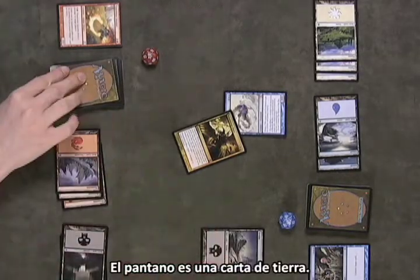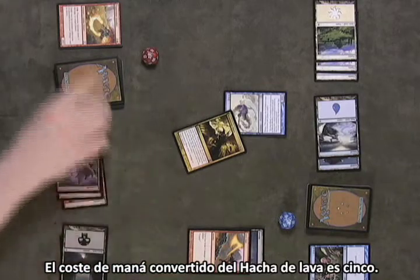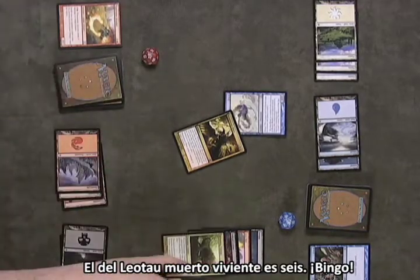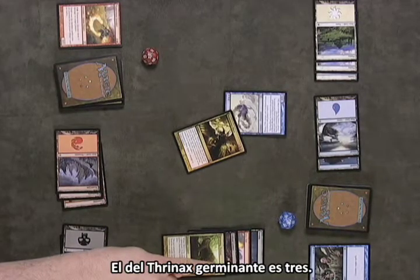Swamp is a land card. Lava Axe's converted mana cost is 5. Undead Leotau's is 6. Bingo! Sprouting Thrynax is 3.